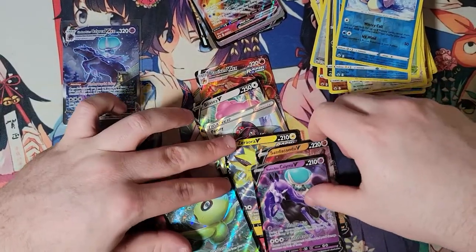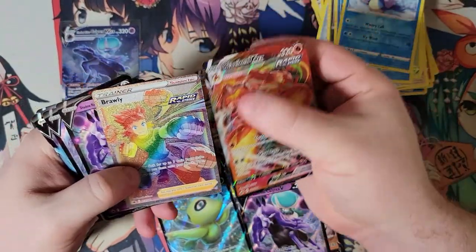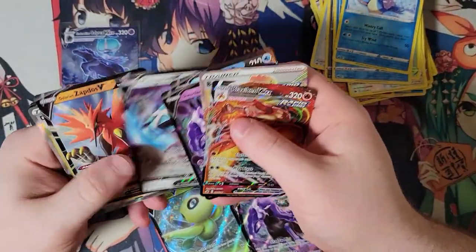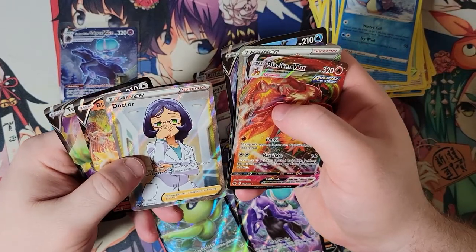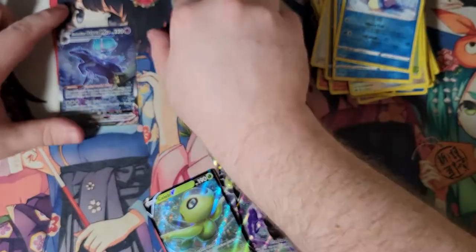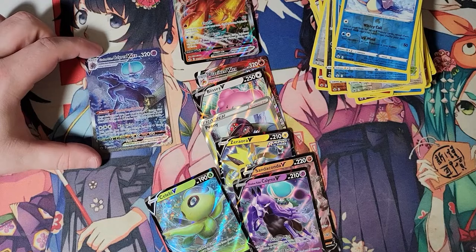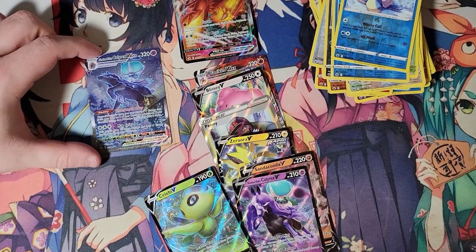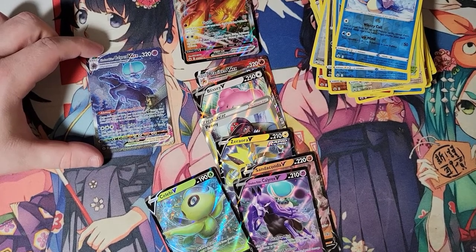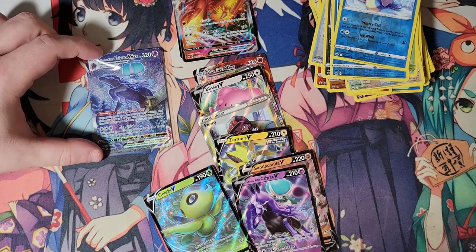We've got a couple Shadow Rider Vs, a couple Blaziken VMAX, our Brawly, our Peony, our Doctor — those are our real hits out of the box. Definitely didn't make our money back, but we had some fun. Got to open some new product we haven't opened in a long time, and we get to look forward to Brilliant Stars coming up soon — that'll be fun for all, mostly fun for me. I'm very excited to open it.